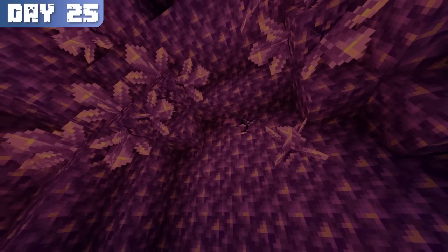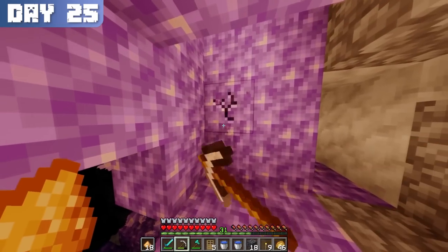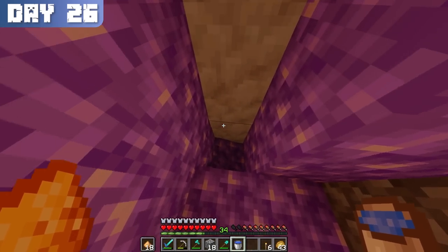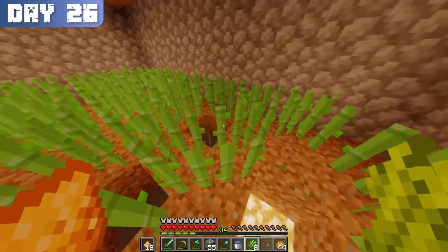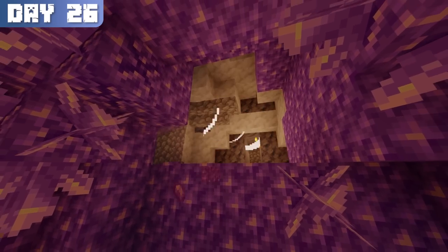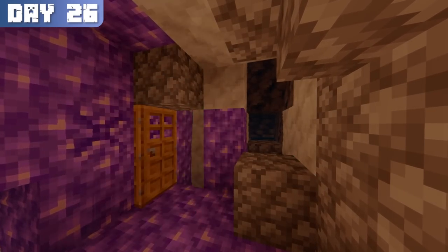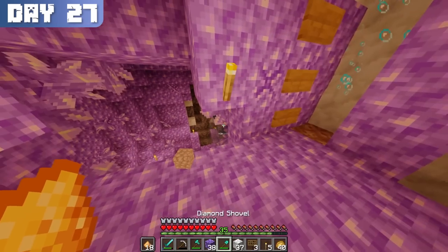As I was constructing the drop shaft, I accidentally mined into an amethyst geode, which gave me an interesting idea. This led me to day 25, where I finished cleaning up the farm and expanded the amethyst killing floor, giving me a beautiful view of the interior of the geode. To make it easier to get back up, I constructed a second water column on day 26. Building the second water column took a significant amount of time, stretching throughout the rest of the day. With the arrival of day 27, I repaired the killing floor and the farm was finished. I now had accumulated 35 levels, so I was ready to start enchanting.